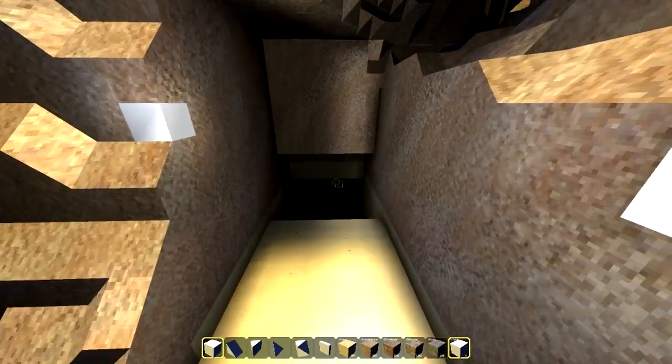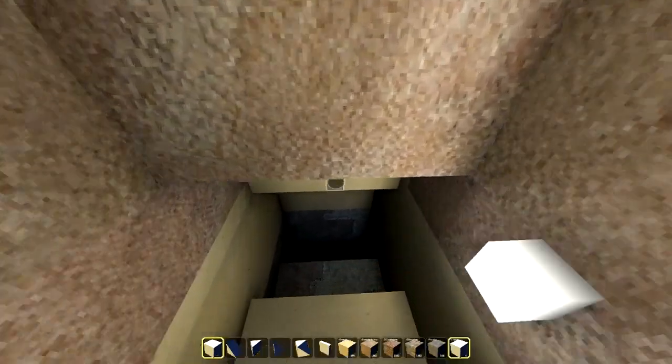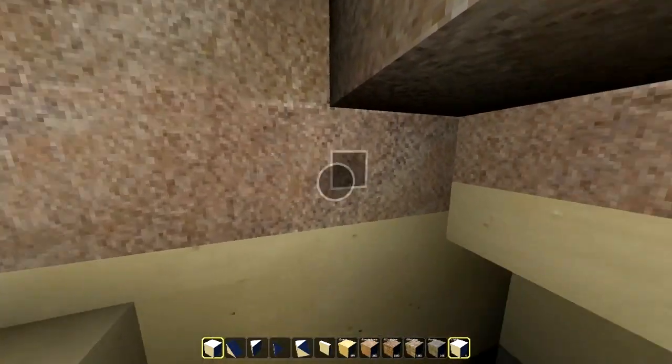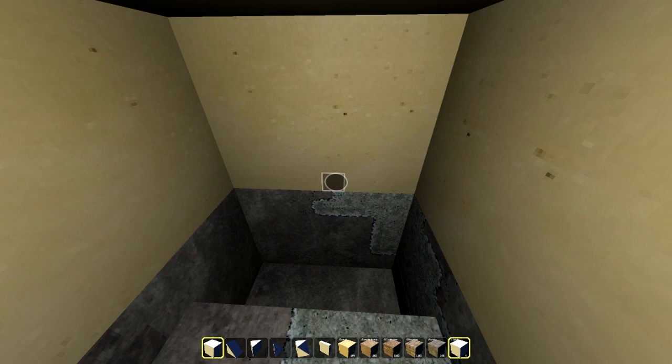I'm going to mark the entrance of the cave just like this and we're going to go in from there. I'm going to try not to get lost and keep all my lights on the right. As you can tell it's kind of like the two full block depth dimension that Minecraft is, so that's what I'm probably going to dig in as far as depth goes.